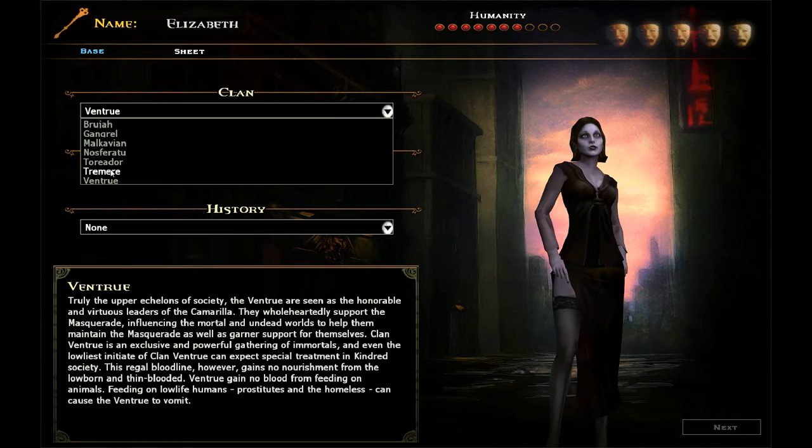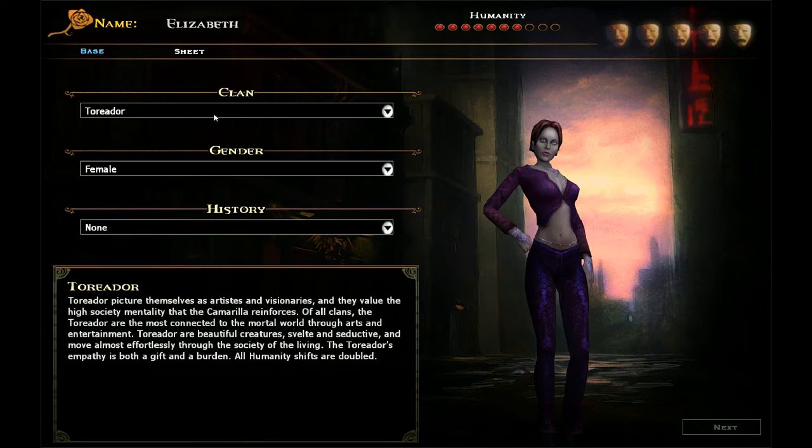I'm going to go with Toreador, just because it is slightly boring compared to the capabilities or advantages or disadvantages of the other clans, but it's a nice baseline sort of experience and I'm familiar with how to actually play the character.